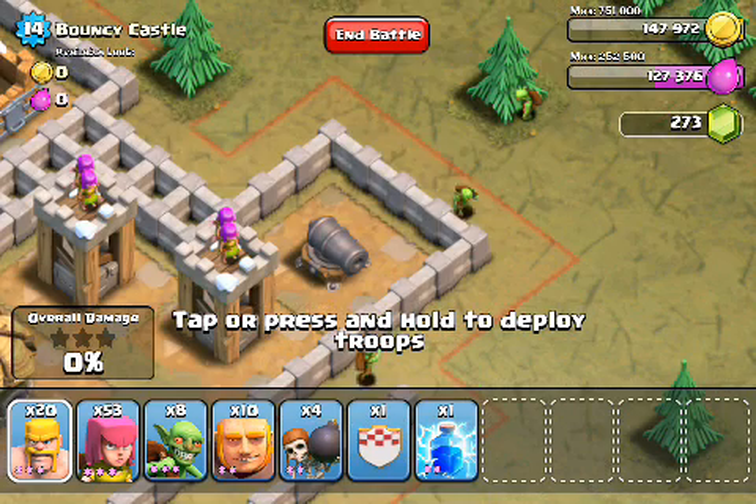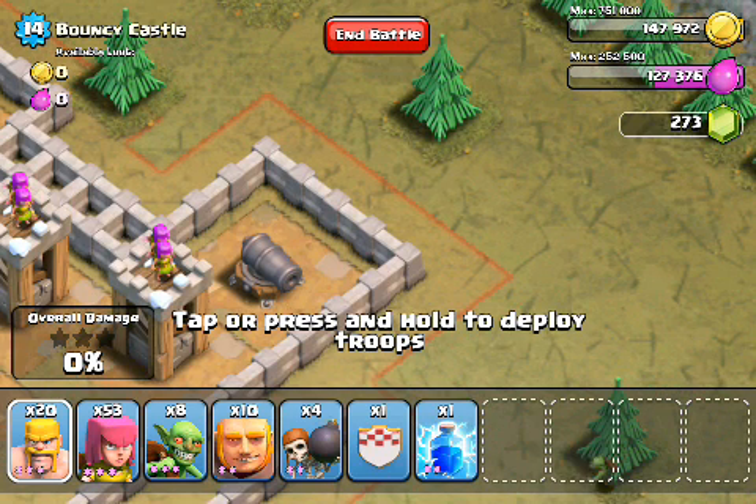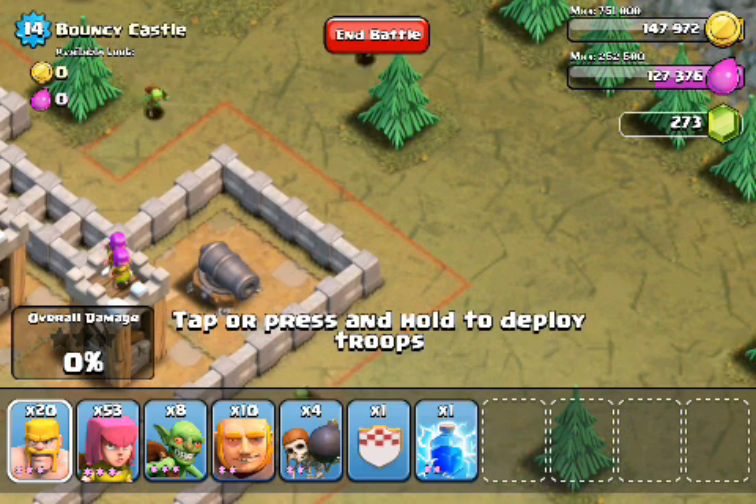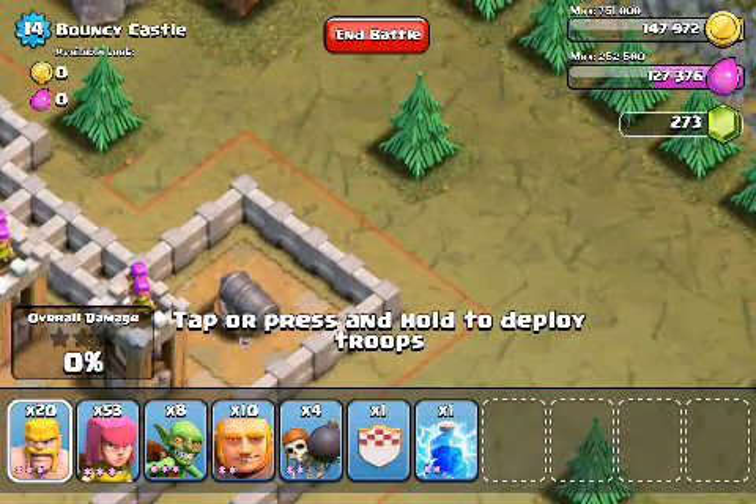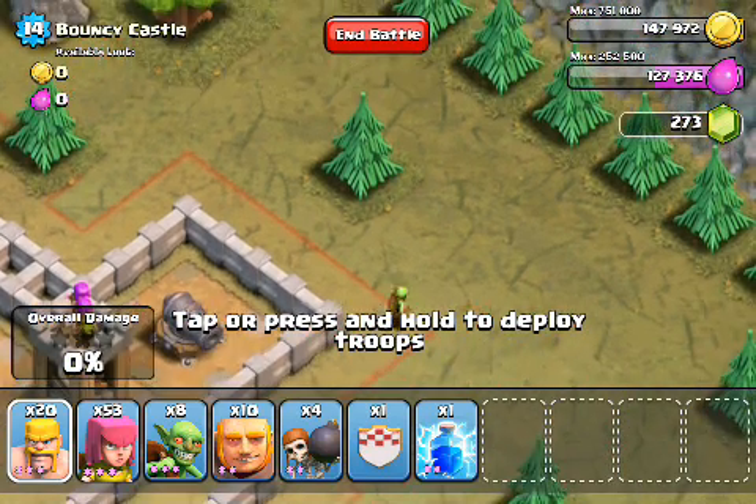I'm also going to deploy a couple barbarians at first to make sure these wallbreakers don't get shot as they detonate on the walls. I'll also need to deploy two wallbreakers to take down these smooth stone walls - my current level wallbreakers can't destroy them in one hit. So maybe four or five barbarians, then two wallbreakers, then about six giants, and I'll deploy one on the bottom left, then deploy some archers. I'll have to hurry to deploy guys on the bottom left before the giants get through to this first cannon so the mortar doesn't start firing.